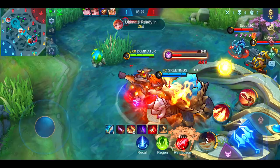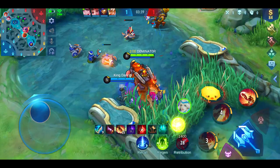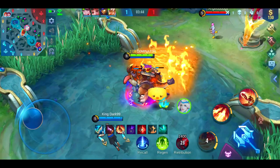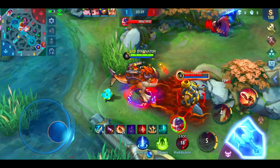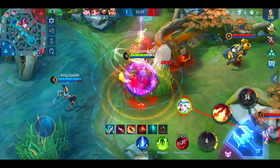The most commonly used combo is using Skill 1 to slow the target, then placing Skill 2 to shoot the enemy towards you. Your basic attack then slows the enemy further when having at least 16 stacks. Only use the ultimate when there are not many enemies close to you, since eating an enemy makes you vulnerable. Try to spit the hero out against a wall or obstacle to stun them, or spit towards a location that makes it hard for them to escape.